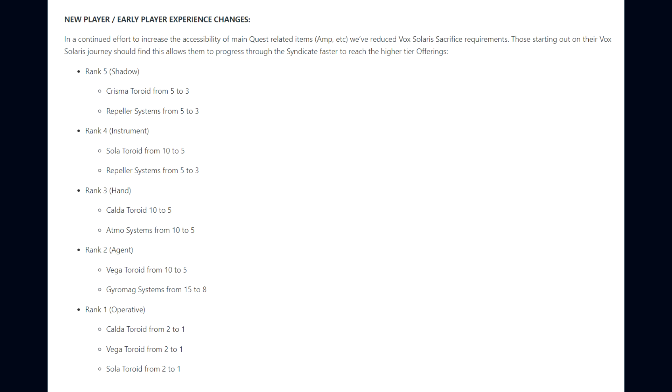There are more changes to the new and early player experience. Voxalaris sacrifice requirements have been reduced to allow players to progress through the Syndicate faster. Rank 1 Operative: Coldatorid, Vagatorid, and Solatorid go from 2 to 1. Rank 2 Agent: Vagatorid from 10 to 5, Gyromag Systems from 15 to 8. Rank 3 The Hand: Coldatorid and Atmos Systems from 10 to 5. Rank 4 Instrument: Solartorid from 10 to 5, Repeller Systems from 5 to 3. Rank 5 Shadow: Charastorid and Repeller Systems from 5 to 3.